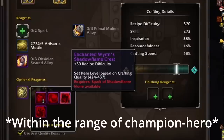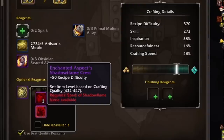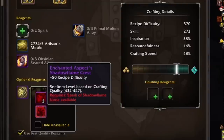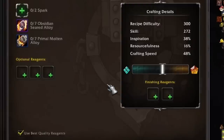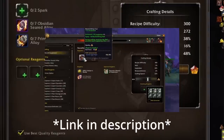Once you change to the Spark of Shadow Flame, you're only able to use an Enchanted Worm's Shadow Flame Crest or an Enchanted Aspect's Shadow Flame Crest. Notice the item level gate is for an item that's Champion or higher — the item levels you see in Champion or Hero gear. The Enchanted Aspect's Shadow Flame Crest can upgrade the item all the way up to 447, while the highest item level found in Mythic content is 441. This means the highest item level gear can actually be attained through crafting. The rest of the optional reagents and finishing reagents remain the same as before — check my guide in the description for more detail.